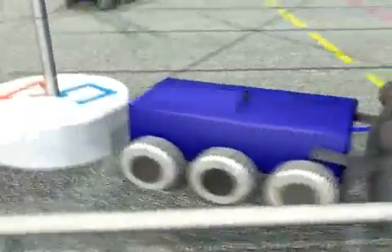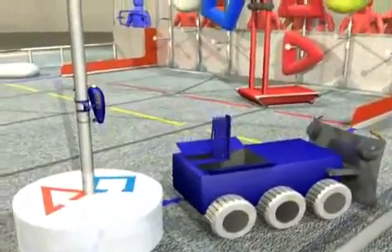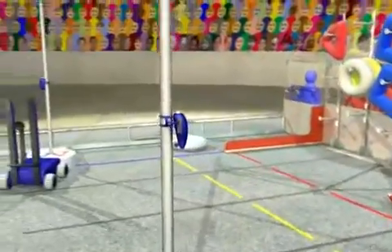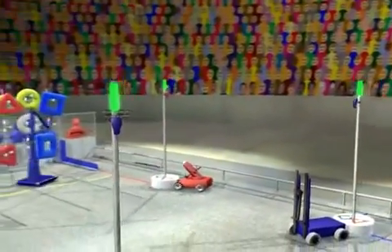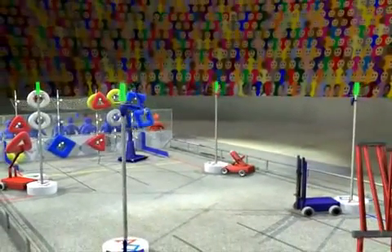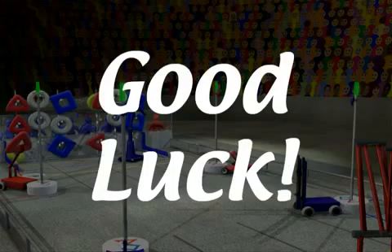Near the end of the match, robots drive to the towers and deploy minibots on the tower poles. As the endgame starts, minibots race to the top of the towers. The first minibot to the top earns a 30-point bonus. Second place earns 20, third place earns 15, and fourth place earns 10 points. Good luck, and we'll see you at the competitions.